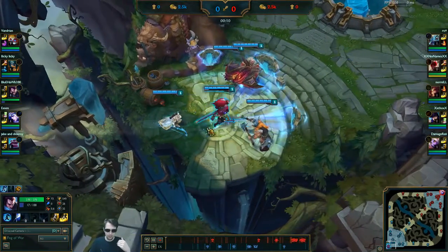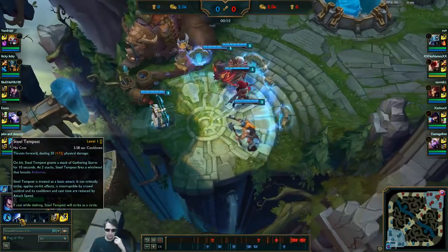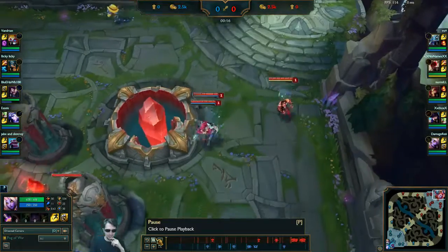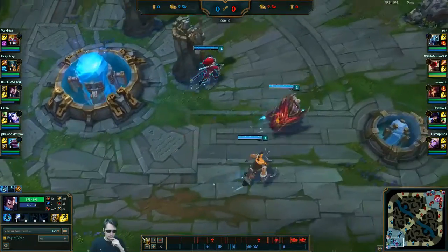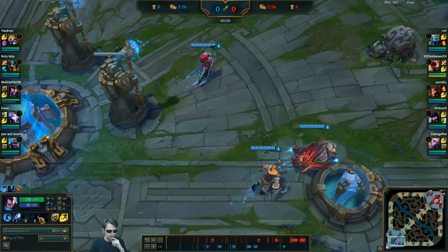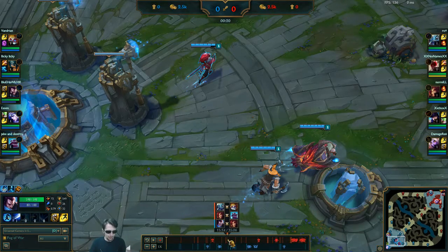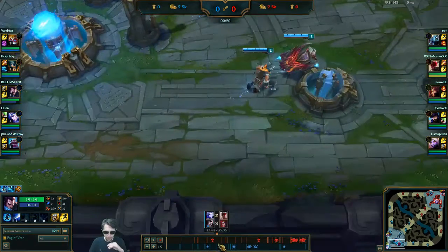So if you select Yasuo right now, you see that his ability is on cooldown. I hope he spams it again here. Yeah, right there. So I can hit pause. You can see the ability keeps ticking. I'll skip a bit ahead in the game. That was just to illustrate that it'll happen without skipping in the file anywhere.